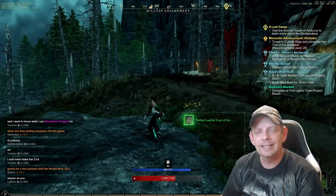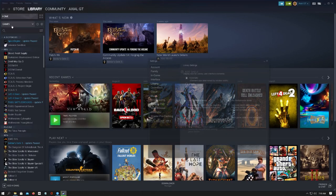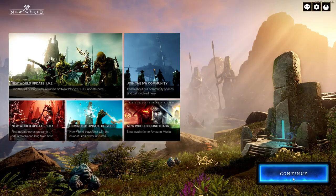Next, we have in-game settings to boost your FPS. First, we need to open up Steam. Go to the top left-hand corner, click Steam, and go to Settings. Then go down to Library and enable these two options. That makes Steam a little bit more lightweight by reducing a few CPU cycles and bandwidth usage. Then we'll launch New World and jump in-game.